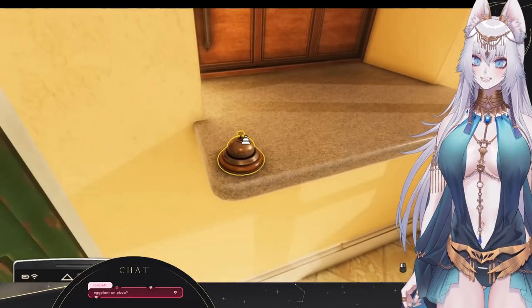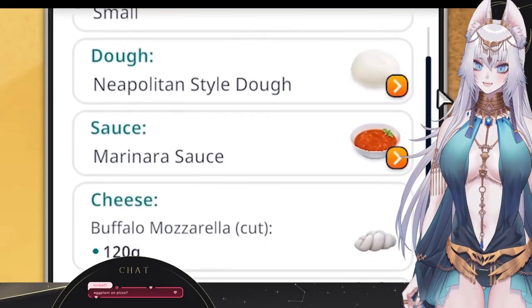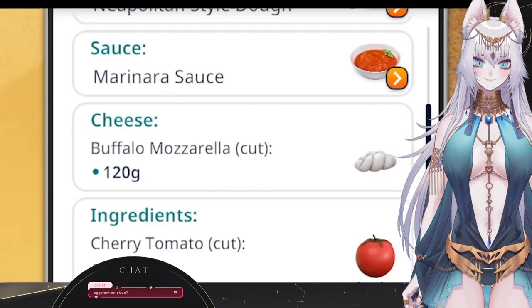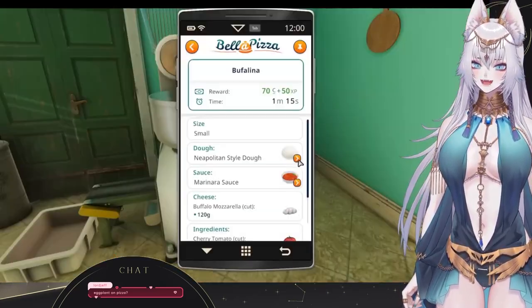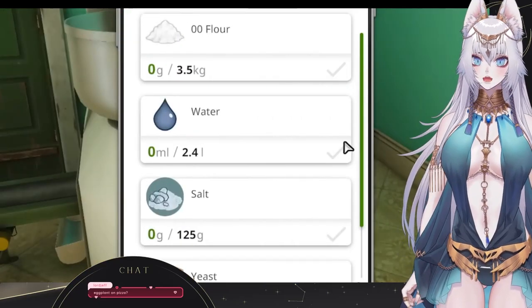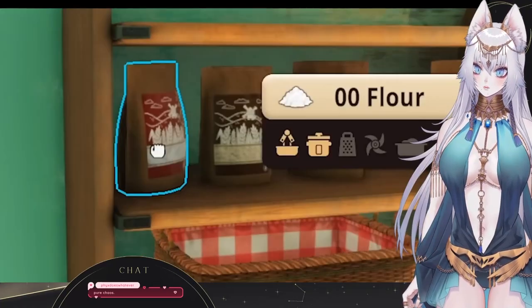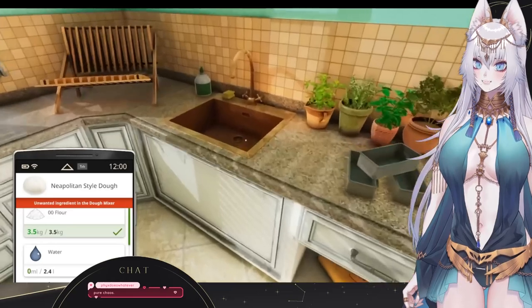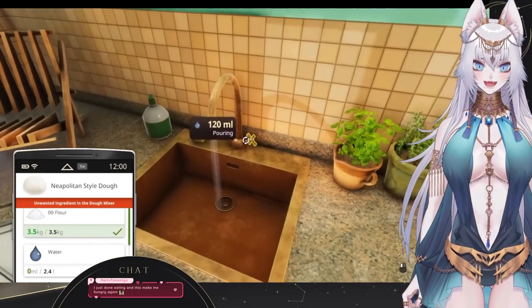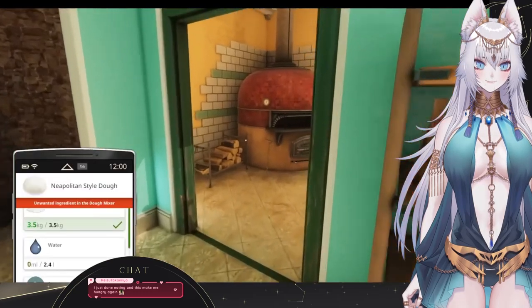Let's go ahead and take our first order and make some dreams come true. Buffalina, neapolitan style dough, marinara sauce, buffalo mozzarella — seems easy. The game is kind enough to show us exactly what we need. The finest mill double zero flour, or as I like to call it, double-O flour — license to mill. Now it's time to add some water. The sink is here and I can definitely turn this on and waste water at a catastrophic rate.